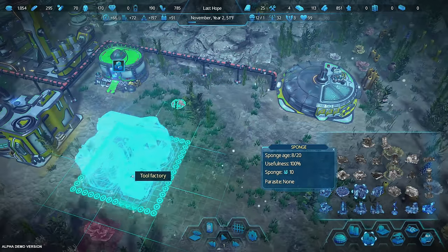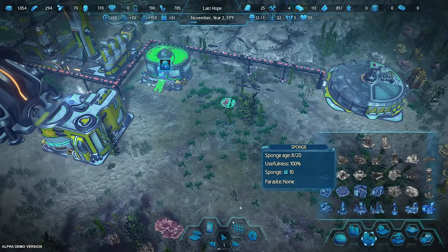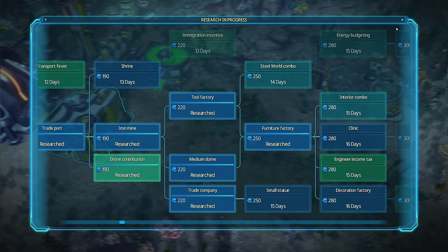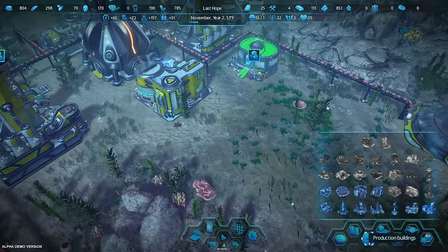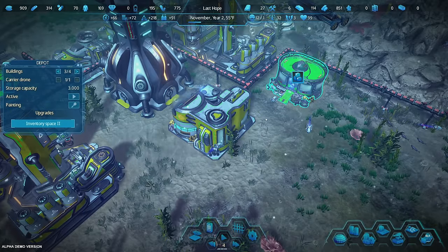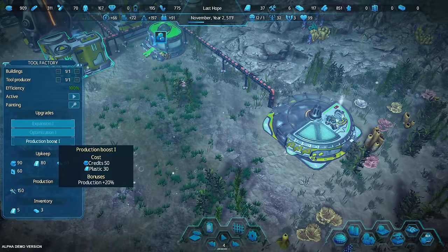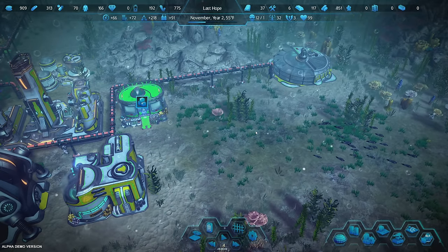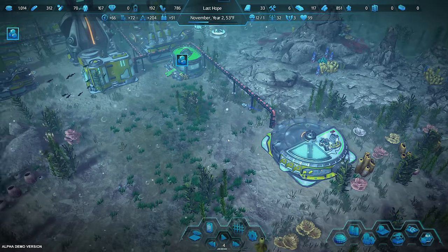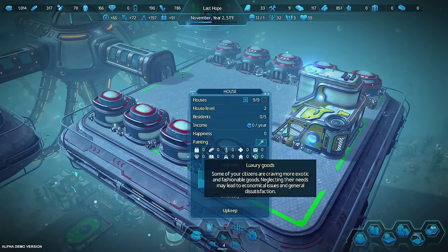It would be nice if there was some visual indicator of what proximity means before placing the building. I'll get the research and see if we get the bonus — efficiency is at 100. If I get this research and it gives the bonus, that tells me this location is close enough. If not, I can tear it down and move it over here. I lose all upgrades if I move it, so I need to wait and see.